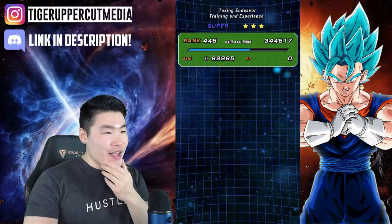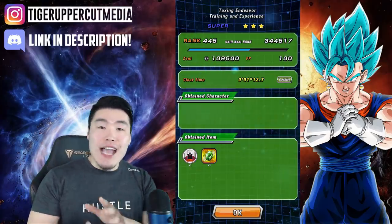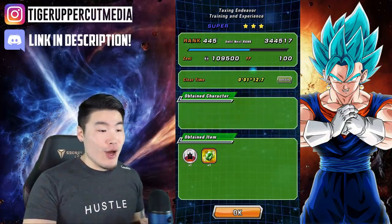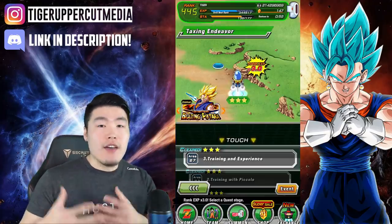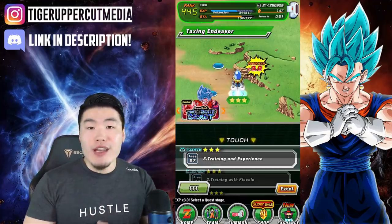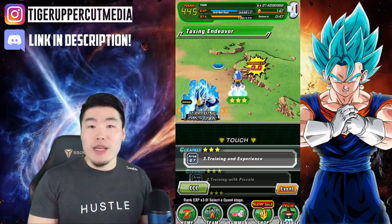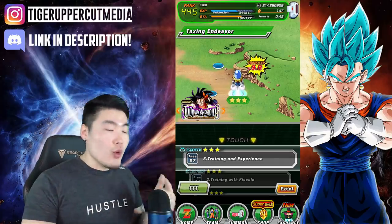Okay, so we got about 80,000 to 90,000 ranking XP in that one run. It took me a minute and 12 seconds — very, very fast run. And of course there's also the potential to get a ton of incredible gems if you get a Pilaf spawn or a Launch spawn, which would take a little bit longer for that run. But it's totally worth it because you always need more incredible gems.